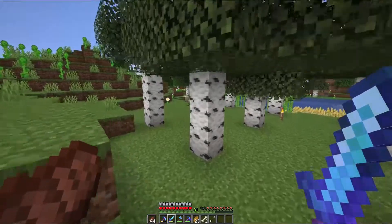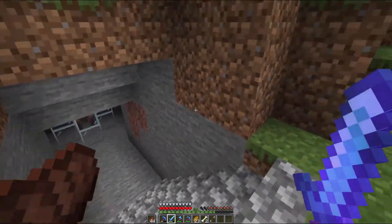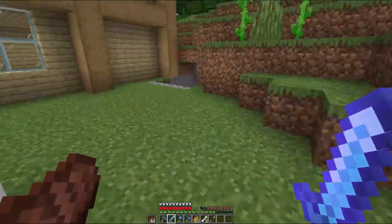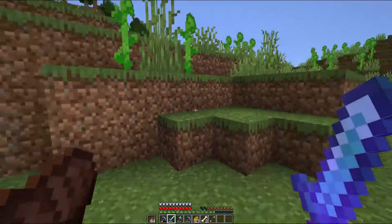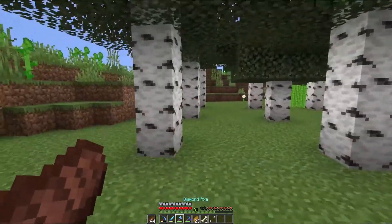I think I want my enchanting station around here. What I'm gonna do is just take a minecart and get it up here, and I want to build like a cage here. I have to remove my trees, so I'm just gonna do that fast.